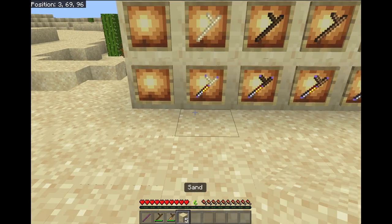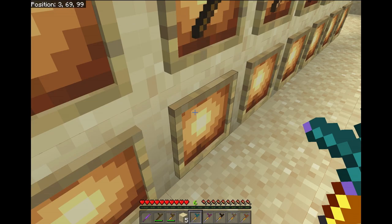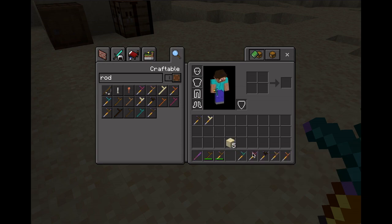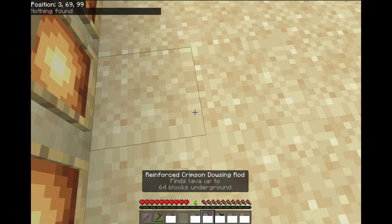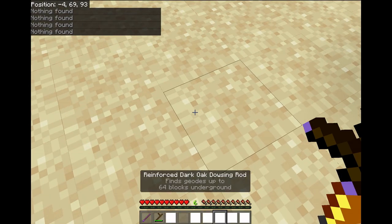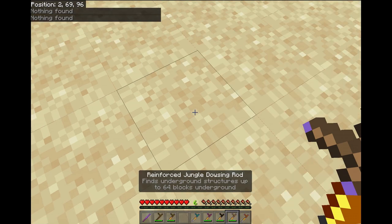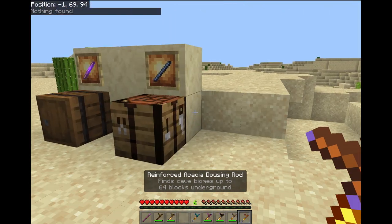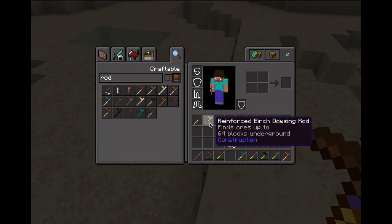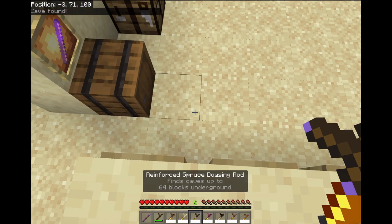The oak rod finds water, but there are seven more types for each wood type that each find different materials. The warped one finds nether ores. The crimson one finds lava underground. The dark oak one finds geodes, which is useful if you need amethysts to upgrade your rods. The jungle one finds underground structures. The acacia one finds cave biomes, which won't be useful unless you're playing in the beta or until 1.18 comes out.